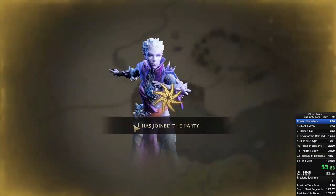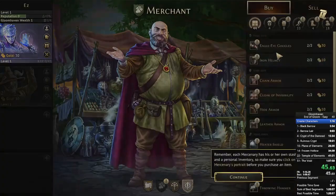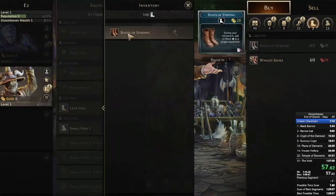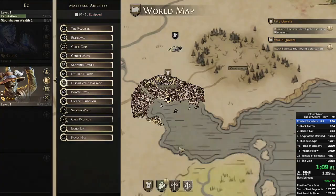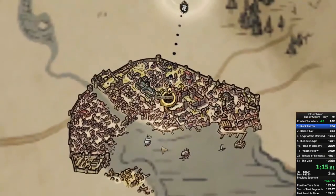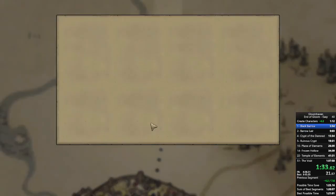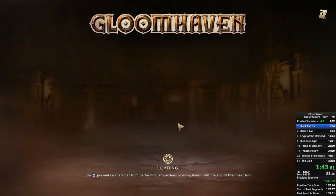Very minor spoilers: there are 16 missions required to get the End of Gloom achievement, and that's all I'll go through. I use prosperity 1 items but never raise the prosperity, and I only use three classes — all starting classes. I do have the Jaws of the Lion DLC enabled, which costs a couple seconds in loading times, but the Hatchet is very fast for this run. Both characters got a little extra gold from their road event, and I bought boots of striding for extra movement and power potions for extra damage.